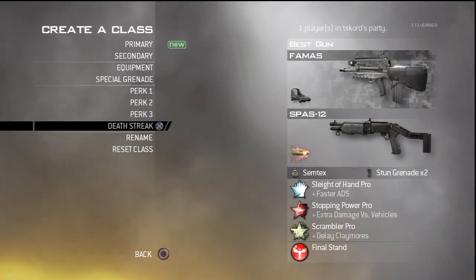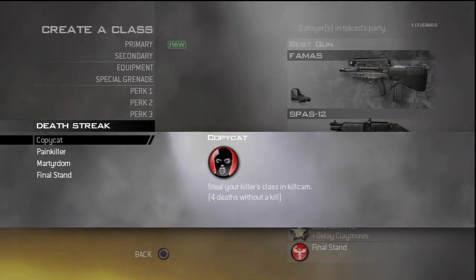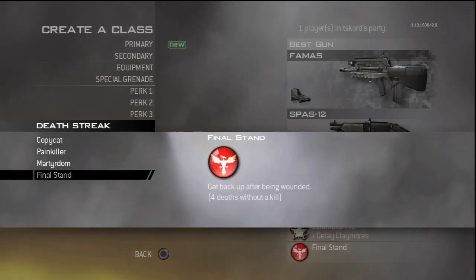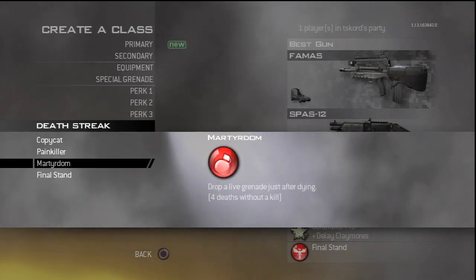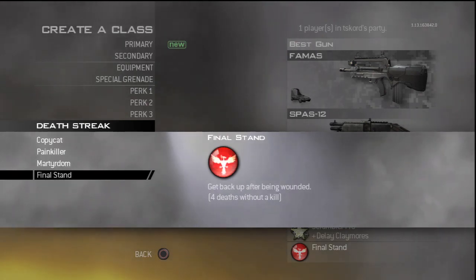Lastly, for the death streak — it's not really important, but I feel like Final Stand is probably the best. The only thing I don't like about Final Stand is if you get shot into it and there are no enemies close to you, you can't get any kills and you just have to sit there until you die, which can waste about 30 seconds. Martyrdom is pretty good because you drop a frag — sometimes I've gotten a double or triple kill just off the frag I dropped. But overall I feel like Final Stand is probably the best.